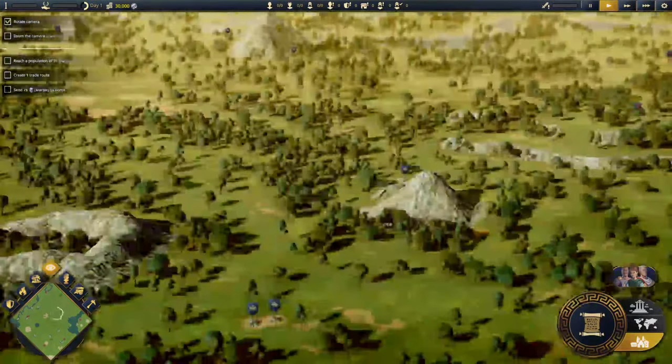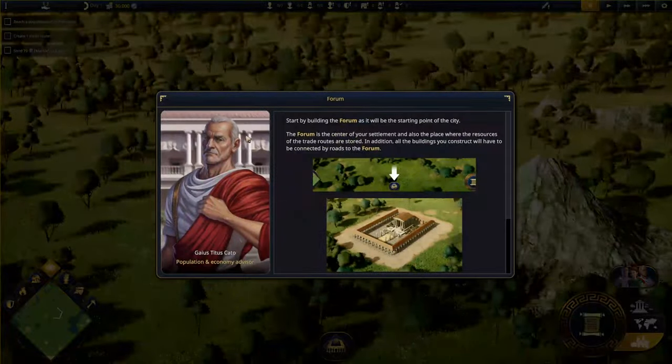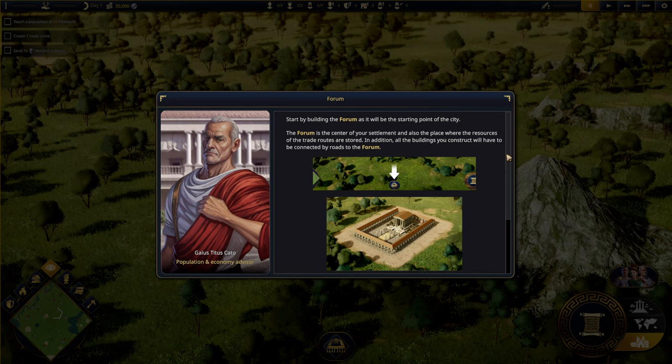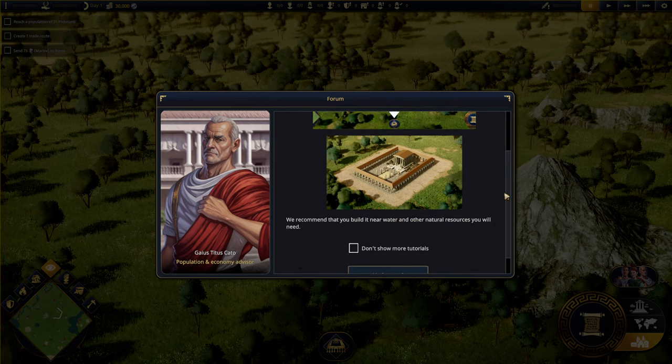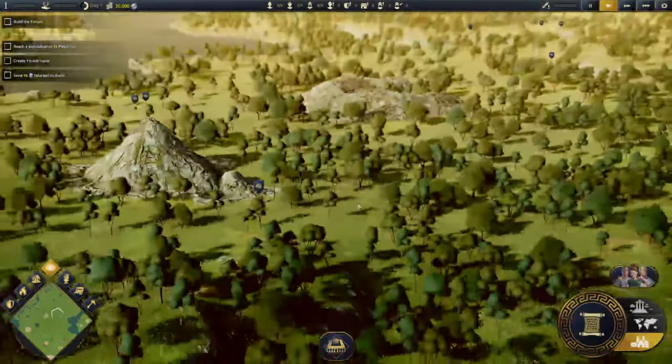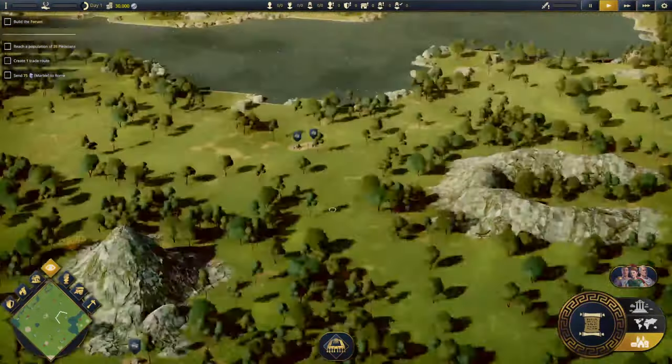We want to build a Forum. The Forum is the center of your settlement and also the place where the resources of the trade routes are stored. In addition, all the buildings you construct will have to be connected by road to the Forum. We recommend that you build it near water and other natural resources you will need. Let's take a look at the map.